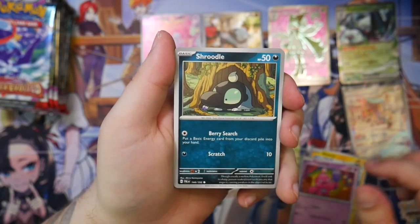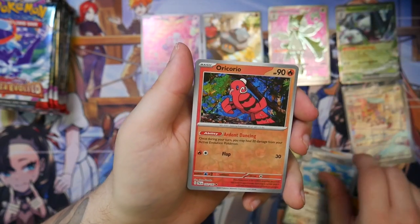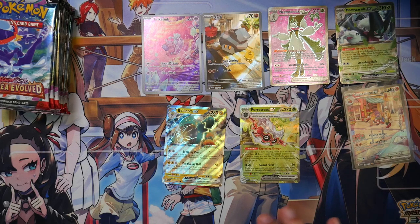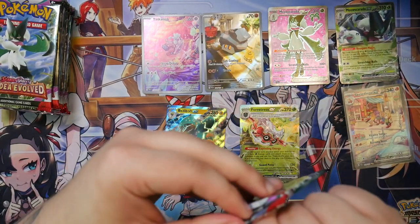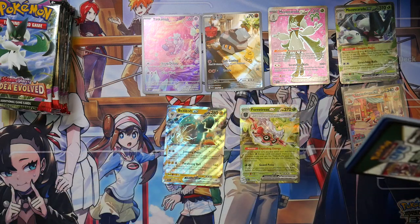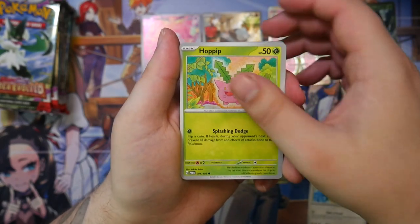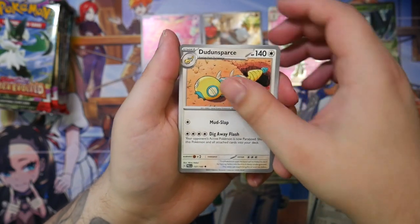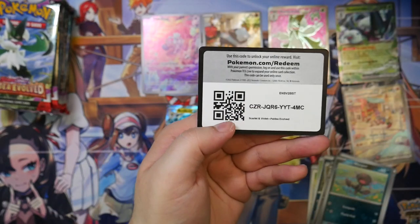We might as well also get a second special illustration rare — you never know. Nothing in this pack. This next one featuring the Quaquavel — this one is gonna have something great inside, I'm telling you. Also, the illustration for the Evolution 9 of the Paldea starters — let me know which one you like most. Personally, I like the Fuecoco most. The Quaxly is probably my least favorite because it's just him literally in front of a mirror — kind of boring. The Meowscarada is pretty cool, but I think Fuecoco just takes it.